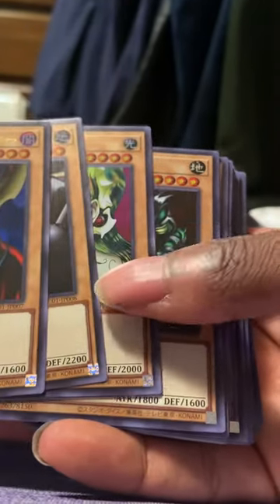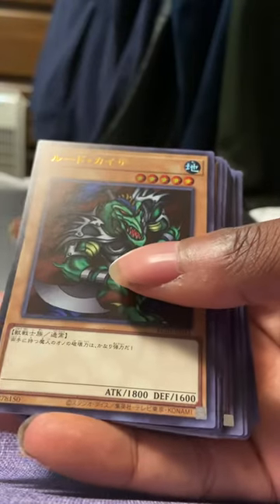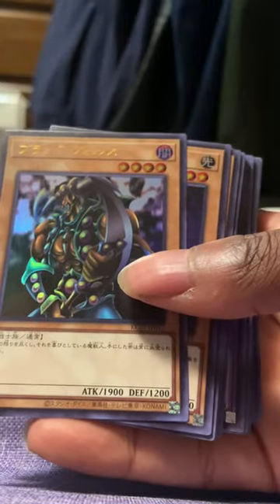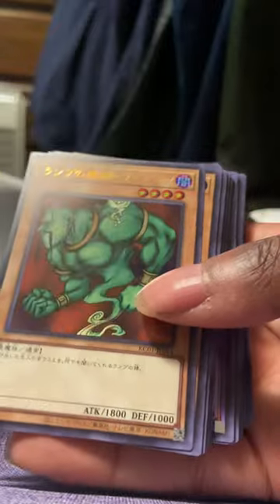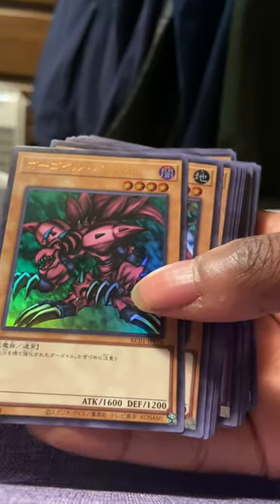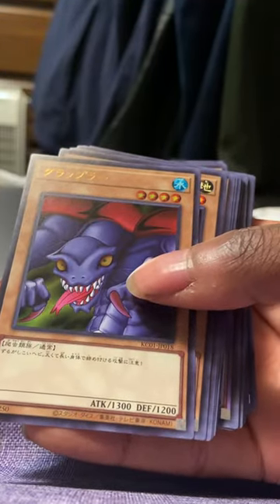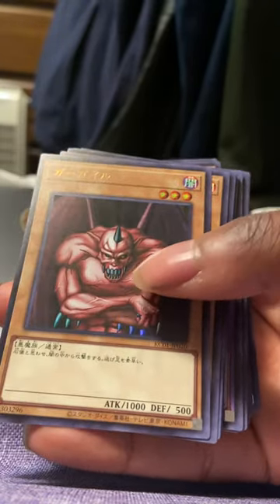Giyakatuna Megami. We got Gadget Soldier. Rude Kaiser. Force Raider. Force Raider, the Man Beast. X-Head Cannon. We got a Lajin. Battle Ox. A Ryukushin Powered. Mystic Horseman — classic card. The Grappler. Hitatsumi Giant. Ryukushin.